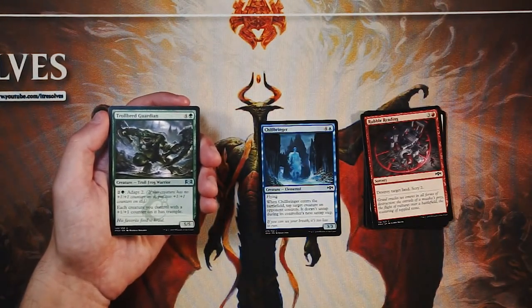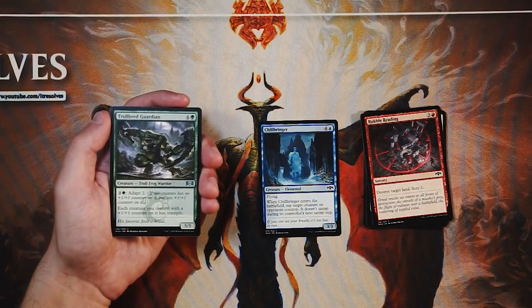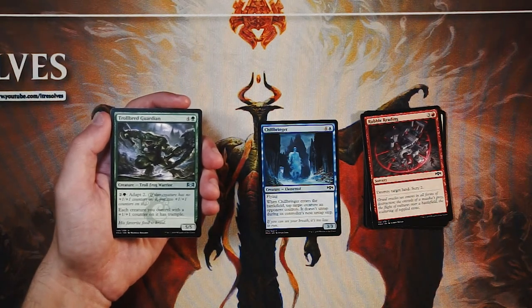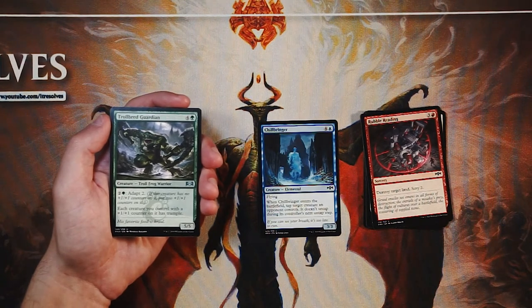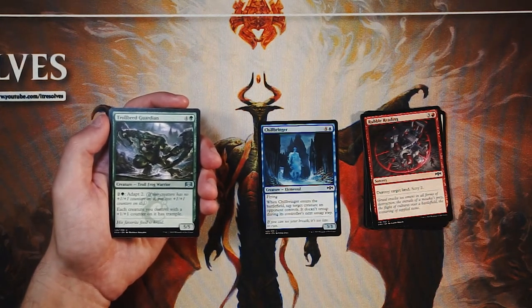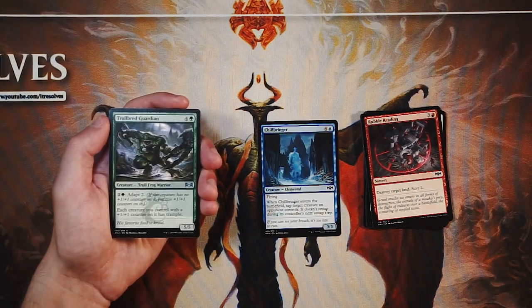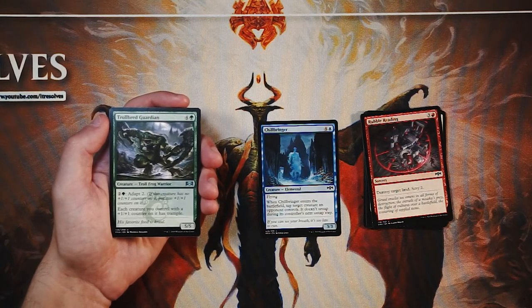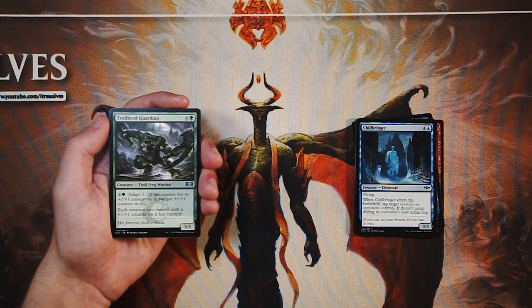Our first uncommon is Trollbred Guardian — a 5/5 for four and a green. You can adapt it for two and a green: if it has no +1/+1 counters, put two +1/+1 counters on it. Each creature you control with a +1/+1 counter on it has trample. This is a very Simic style card — the adapt mechanic was devoted to the Simic guild, which is green and blue — where you get to pump up a lot of your stuff. A 5/5 for five is fine anyway, but the adapt makes it even better. Every creature you have with a +1/+1 counter gains trample, so this has incredible synergy with a lot of the Simic guild. On raw power level alone this does beat Chillbringer. This is a must-answer — that trample can be really backbreaking.